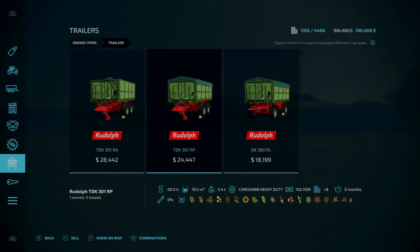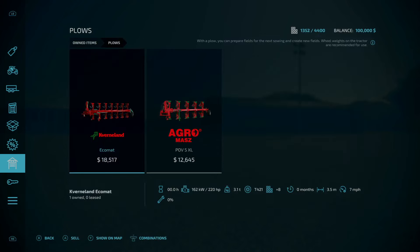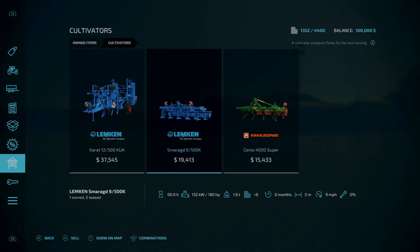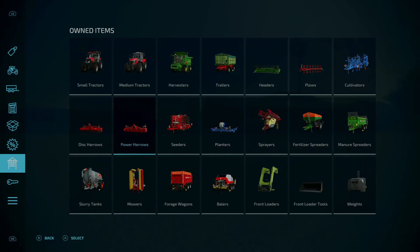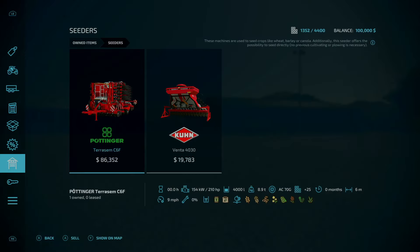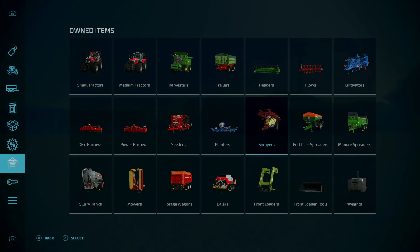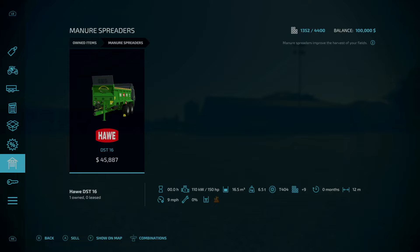Trailers include the Rudolph TDK 301 RA, TDK 301 RP, and DK 280 RL, plus a header for the John Deere. We've got two plows — the Kverneland Ecomat and the Agromasz POV 5XL. Under cultivators we have a Lemken Karat 12 500 KUA, Lemken Zirkon 9 500K, and the Amazon Centa 4000 Super. Disc harrows — the Horsch Joker. Power harrows — the K-Brand 440, two of those. Seeders include a Pottinger Terrasem C6F and K-Brand Venta 4030. Under planters, a Lemken Azurit 9. Sprayers — a Hardy Navigator 4000 Delta Force. Fertilizer spreaders — the Amazon ZG TS 1 10000 and a manure spreader, the Hawe DST 16.